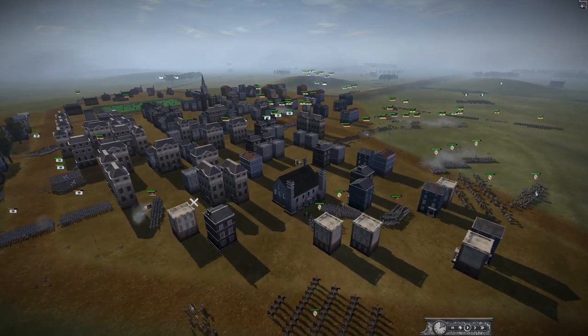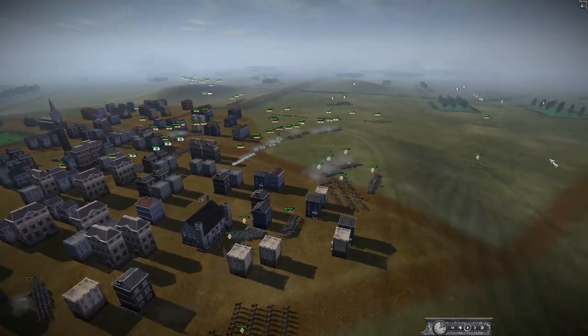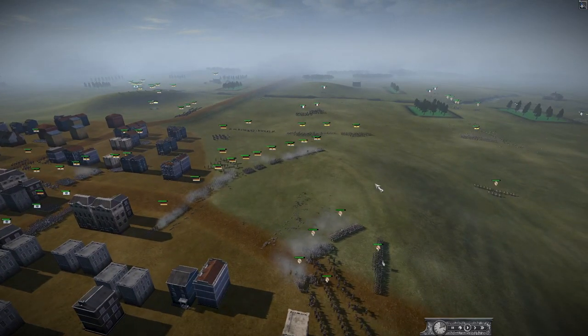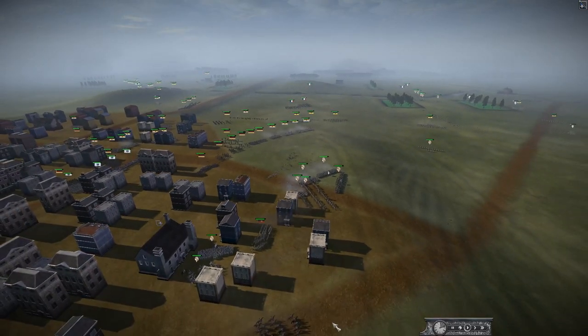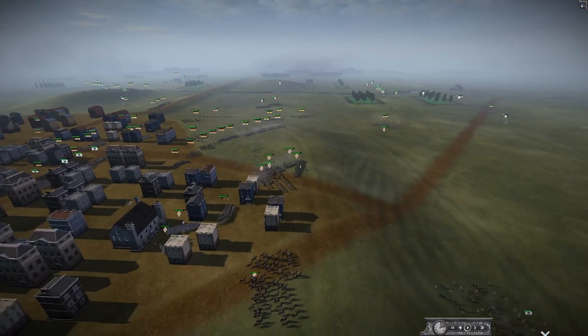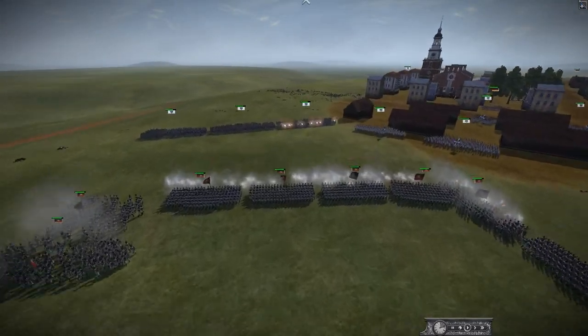There are a lot of Prussians and Russians in here, really pinning down the French. The French need to hurry up and get some infantry support - I haven't seen much French infantry yet. It looks like the Spanish have regrouped most of their routed forces, but they're falling back to the French over there, so the Spanish is almost split in two.